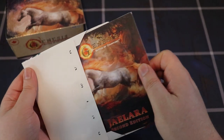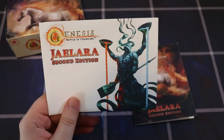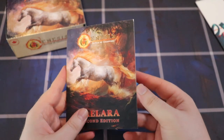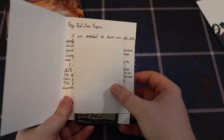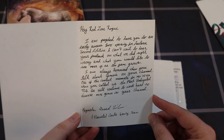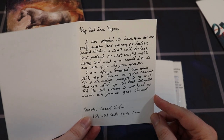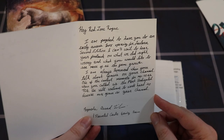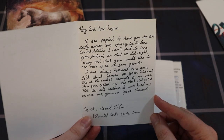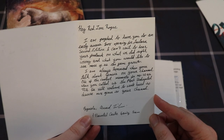Opening the package — oh dude, this looks really nice! There's one of the key characters from the game on it. Inside we have Jaylara Second Edition, some promos, and let me read this letter out loud. It says: 'Hey Red Zone Rogue, I am psyched to have you do an early access box opening for Jaylara Second Edition. I can't wait to hear your feedback on what we did right, wrong, and what you'd like to see more of as the game grows.'